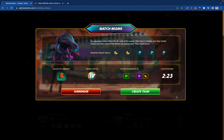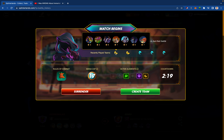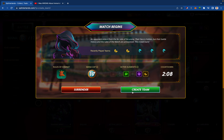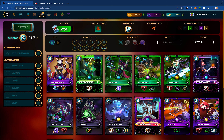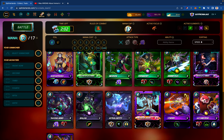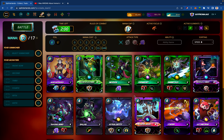All right, Match One: Standard ruleset, 17 mana, Earth, Death, Dragon. That is an interesting Dragon lineup — look at that, Bakjira and Igor. There must have been some rule sets in play here. So 17 mana, how do I want to play this under a standard rule set? I want to make sure I have plenty of offense, so I'm going to go Obsidian.